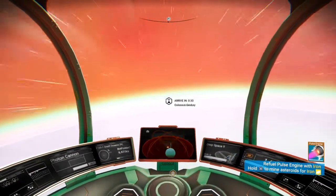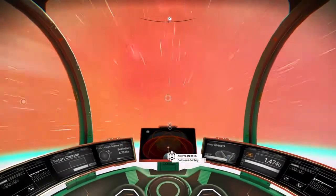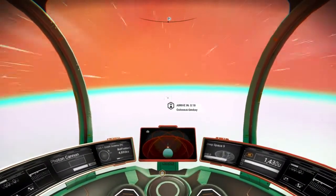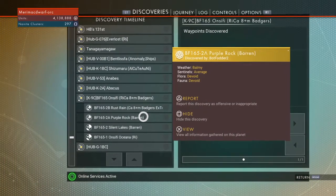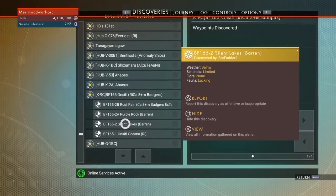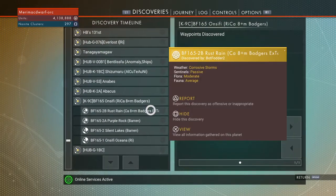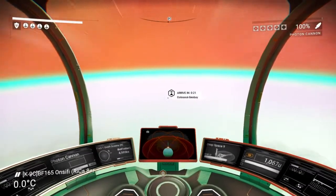Okay, so this is Bot Fodder 2's base that we are coming up on here. Bot Fodder 2 seems to be pretty extensive in naming planets to tell you what's on them — Rigogen, Baron, and that other planet, Rust Rain.